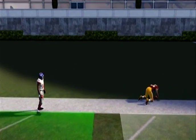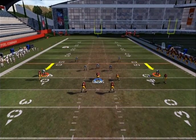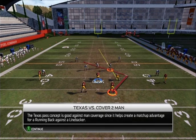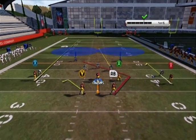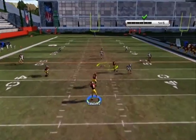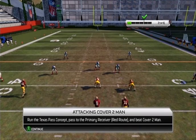Cover 2 man — was this about crossing patterns? I forget. Two deep defenders, two tight defenders at the line of scrimmage. Texas Pass says you can throw it to a linebacker over the middle. Matt Jones — RB. They got rid of him halfway through the season, didn't they? Right over the middle to Matt Jones. Good old-fashioned full play, I guess.